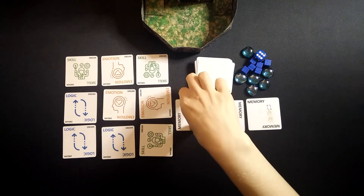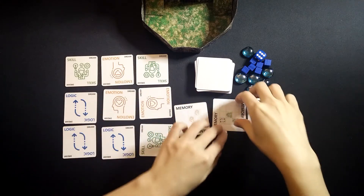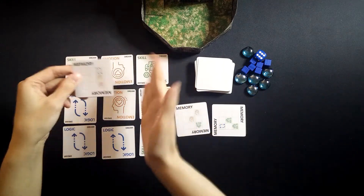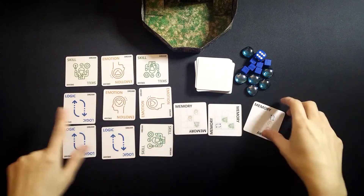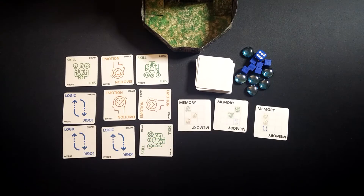Let's see if there's any patterns we can find already. Now we can orient this card any way we want, but we can't shift over the pattern. So this pattern of logic, emotion, emotion could only be on one of these edge areas — it could not be running through the center. Which is what we have here actually: emotion, emotion, and logic. And that's not valid. So we don't have anything straight off the bat that we can claim.